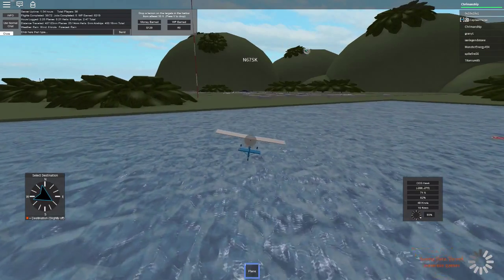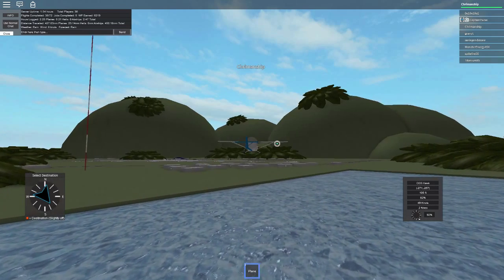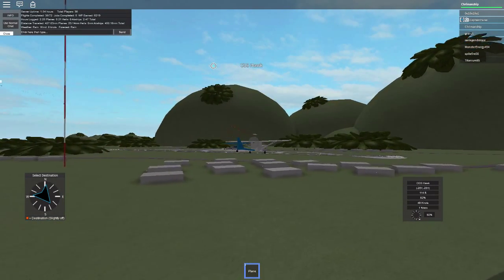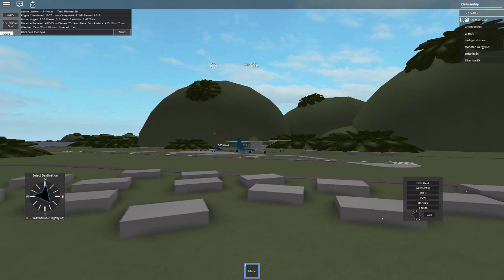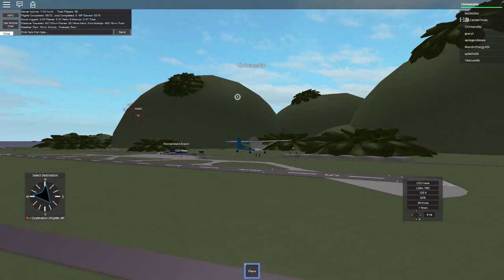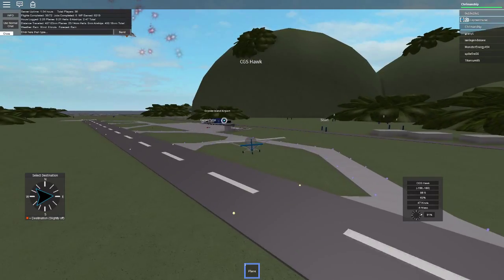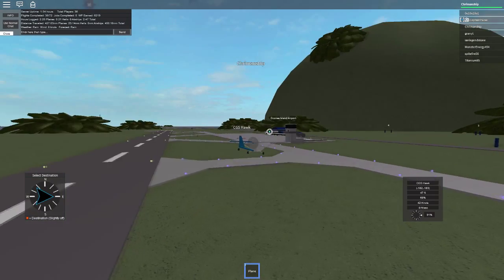Yeah, you barely get any money when you're an ultralight or single engine. I think the best single engine is the Cessna 208B - that's the best one. My dog just walked in - hi Zoe. We're just playing some dope stuff. I was about to put my microphone right in front of her. Now there is probably background noise because people cannot remember to close the door. It wasn't my dog that opened it, it was my mum. I hope, because this is going on YouTube obviously.